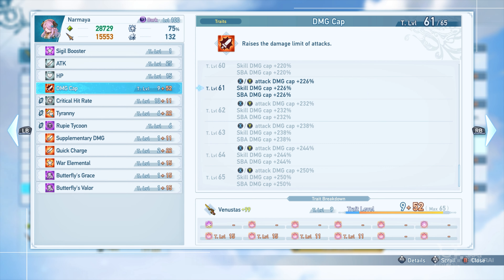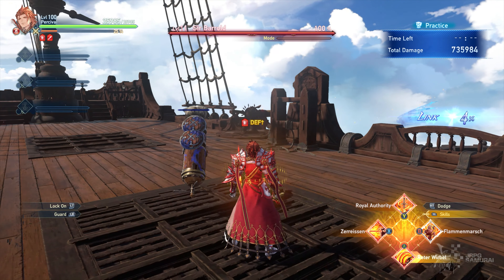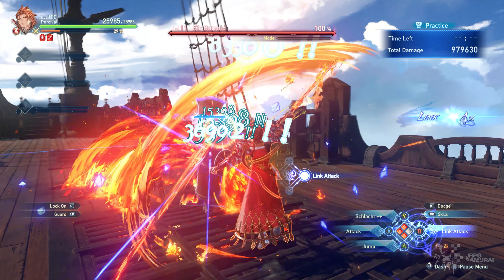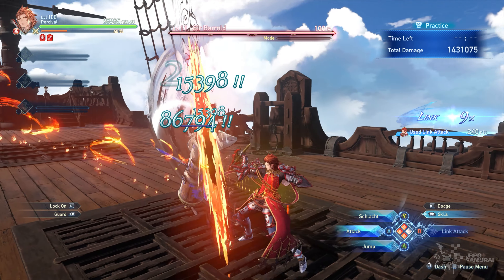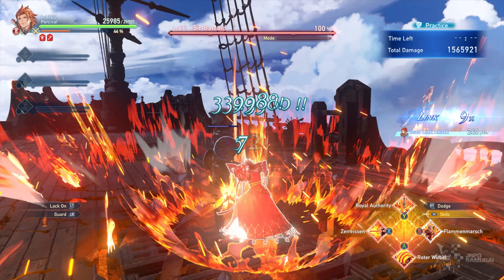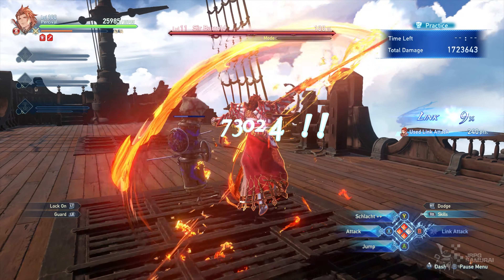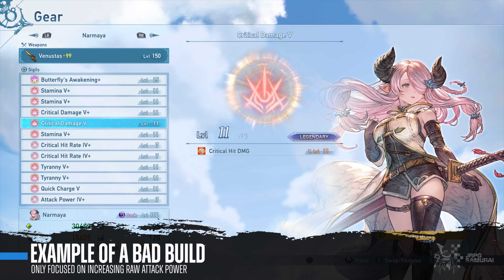We need to understand how damage cap works, since this is going to be your number one priority if you want to increase your overall damage, especially when you reach endgame. As the name implies, damage cap determines the highest damage amount or ceiling that you can deal to your targets. The higher your damage cap trait level, the more damage your character can output. Regardless of how much you increase your total attack power by equipping attack power sigils or buffing your character, you will be dealing the same damage over and over.